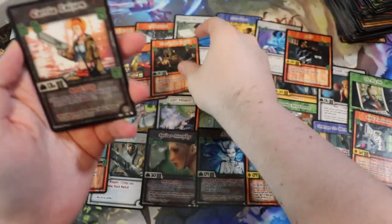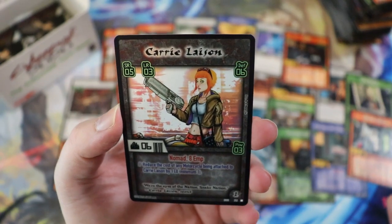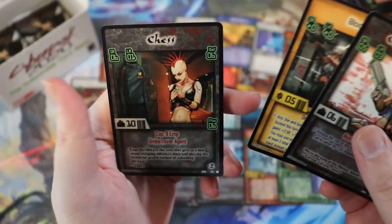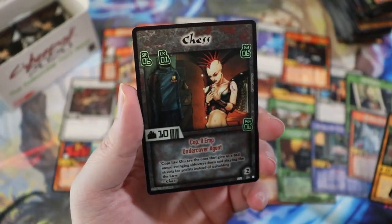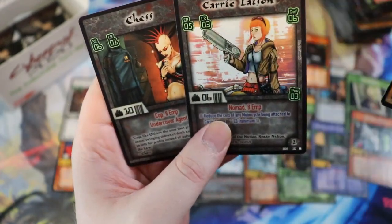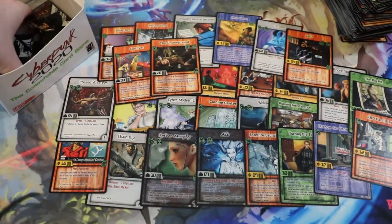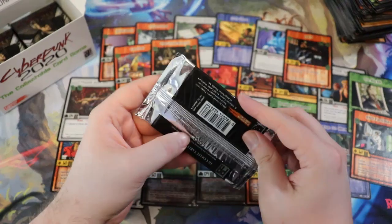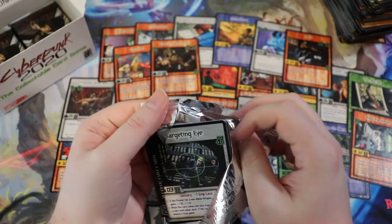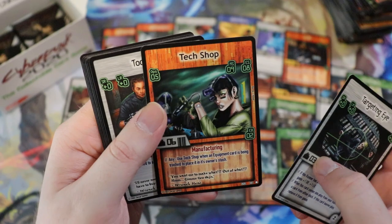We're getting a lot of these location-type stuff. Yo yo yo — we got the character Carrie Layson! I like her, she's cute. She's not a rare though. Yo — chess, want to play some chess? She's a cop — oh, she's an undercover cop, gotcha. I like Carrie, she's cool. It's funny that she's on the front of the starter deck for the Nomads but she wasn't in the deck — unless I missed it. We have Tech Shop.